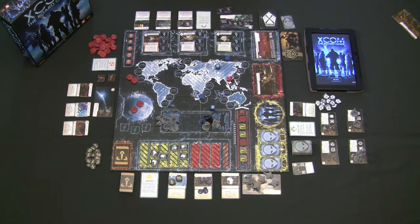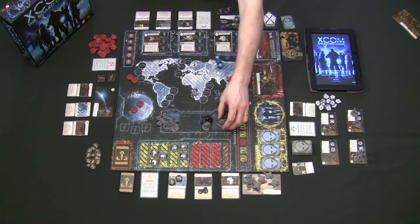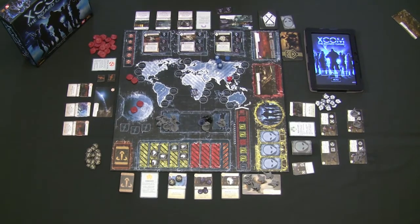Losing scientists is not as expensive as losing soldiers. When you lose a soldier, they're completely destroyed and sent back to reserves, having to be purchased all over again — a very big if given the budget. Scientists and satellites, if destroyed by failing a roll, are not permanently removed from the game. They're temporarily exhausted and flipped to their used side. You don't get them back for two entire rounds.